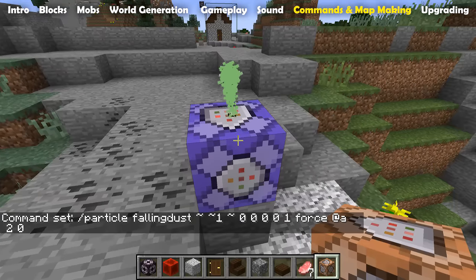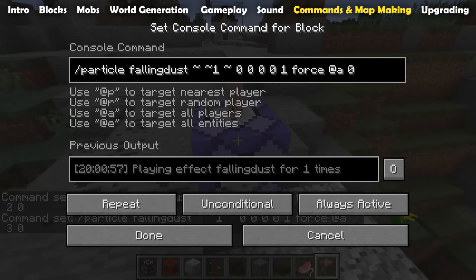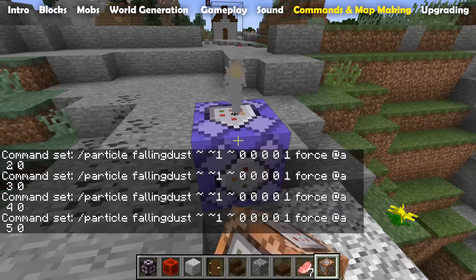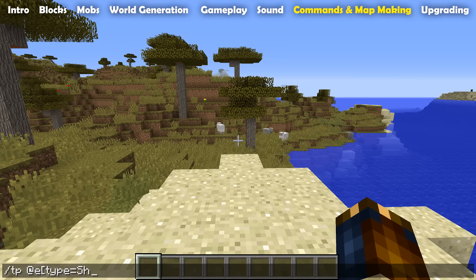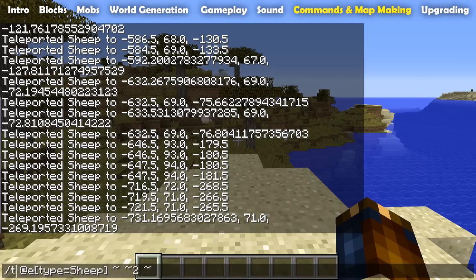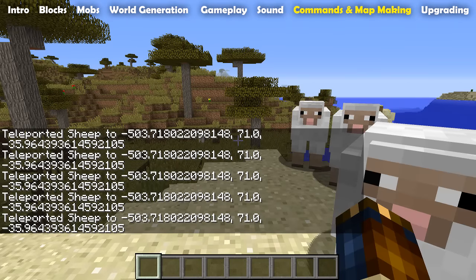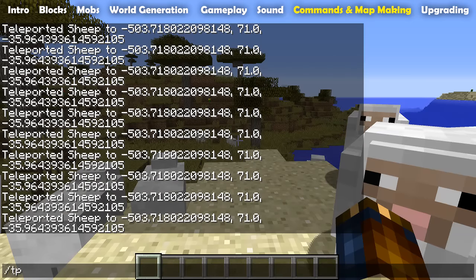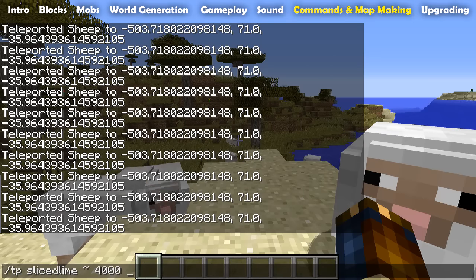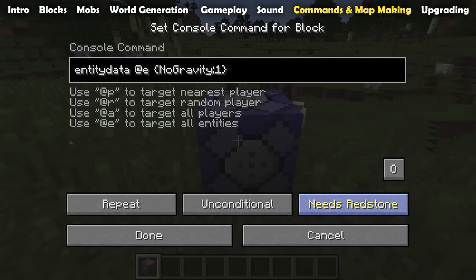As for commands, the particle command has gotten a new particle called 'falling dust' — it is the same particle used to indicate that gravity-affected blocks are unsupported, and the parameters indicate which type of block it is supposed to originate from. A new command has been added called slash teleport, not to be confused with the old slash tp. Slash teleport is provided with coordinates and does seemingly exactly what slash tp does, but the difference is that slash teleport is executed relative to the current command execution position, just like most other commands, making it easier to teleport things relative to other things. The slash tp command used to have a limit of teleportation in height between negative 512 and positive 512 — that has now been extended to negative 4096 to positive 4096.